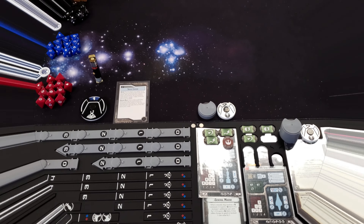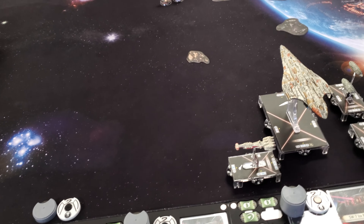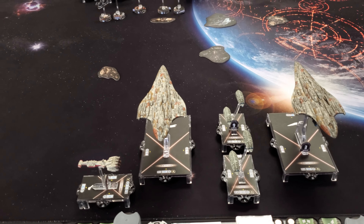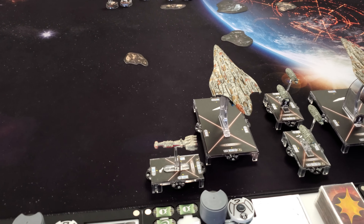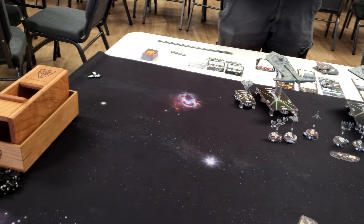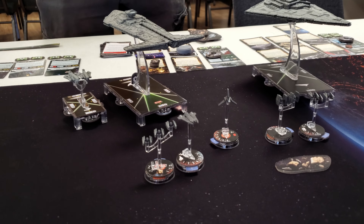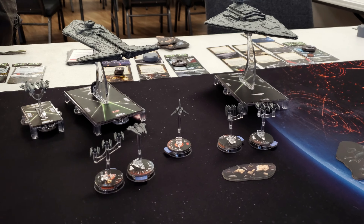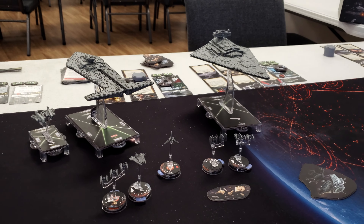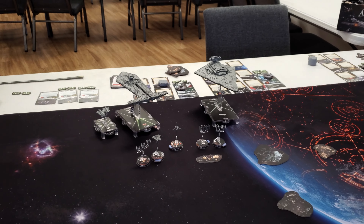Start of round one. My entire fleet is at speed two. Bright Hope is up in the front with the number nine marker. Maydeen is over here. This side of the table is the Corona. Just so you know what's being proxied: the Mandalorian Gauntlet Fighter is actually Tel Travura, and the TIE Fighter Squad is Saber Squadron. The entirety of the Imperial Fleet is also at speed two.